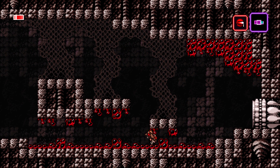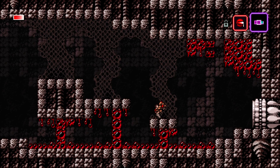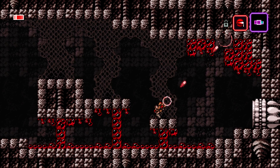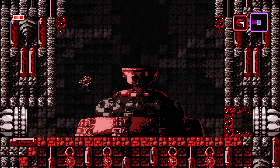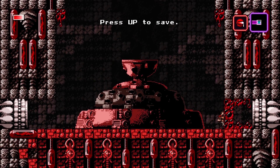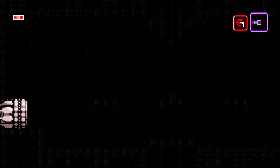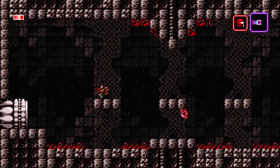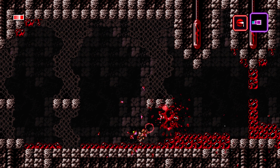The game mechanics of Axiom Verge are very much as you would assume for a Metroidvania-style game. You can move around and shoot up, down, left, right, and in the diagonals, and you can remain stationary and shoot at the same time. Since the movement controls are one and the same with the aiming controls, this is helpful if you don't want to go running around while shooting and end up running off a cliff. There's also a lot of platforming that must be done to get around Sudra, and quite a few times where you'll have to use jumping in addition to your item abilities to get from place to place.